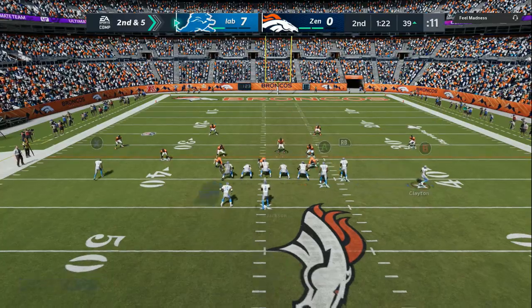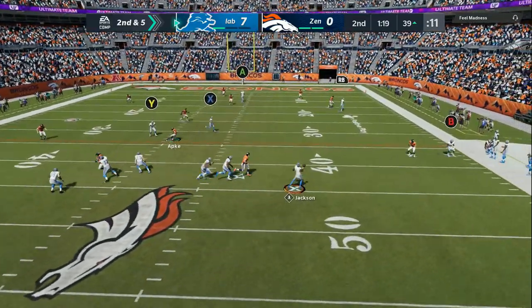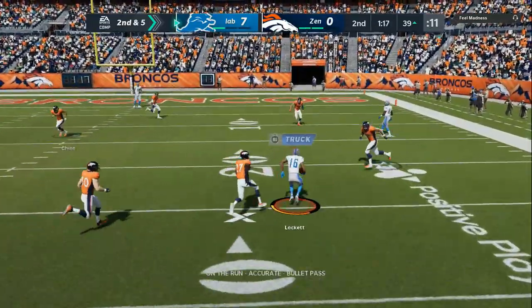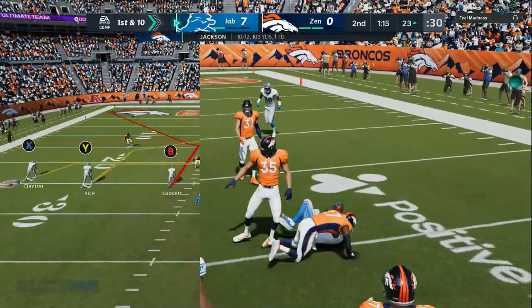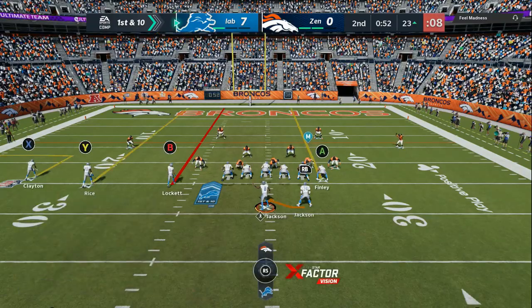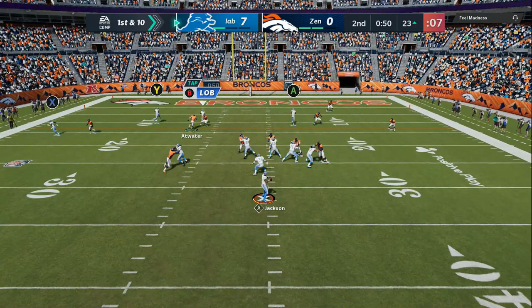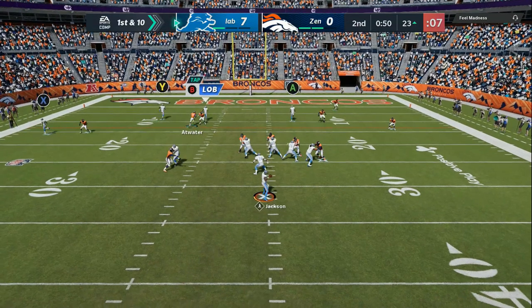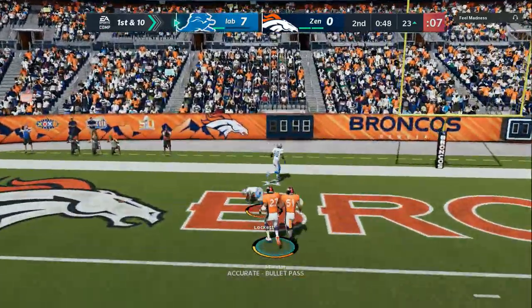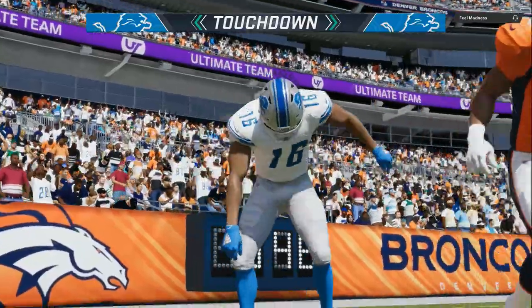If you want the full breakdown with all the videos — exactly what I look for, what I do — all you got to do is get the e-book. As you can see, he takes away my out route. The corner route had pretty decent coverage on it. And then I had the backside end route. Right here he's user-ing the safety. We got A wide open, Y wide open, and then we can throw a pass to Tyler Lockett for a touchdown in the back of the end zone.